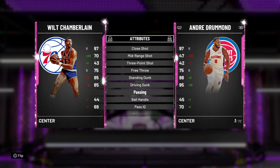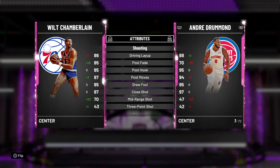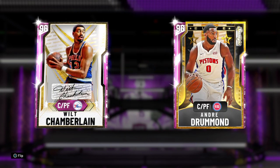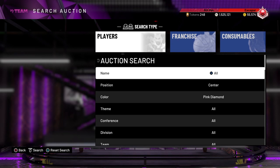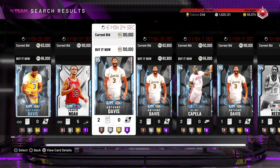70 mid-range, 43 three-point shot — not great, but not bad. 95 standing dunk, 85 driving dunk. Playmaking is a little bit better than Artis Gilmore. 95 block and interior defense, 96 offensive rebounding, 98 defensive rebounding. 85 speed, 25 speed with ball, 85 acceleration — that 85 speed is absolutely insane for beating people down the court. 59 lateral quickness. Wilt is more of a defensive center, but you get a pretty good mid-range, nice post moves, and finishing ability higher than most. He is a lot better than the Andre Drummond card when I've used them both significantly.